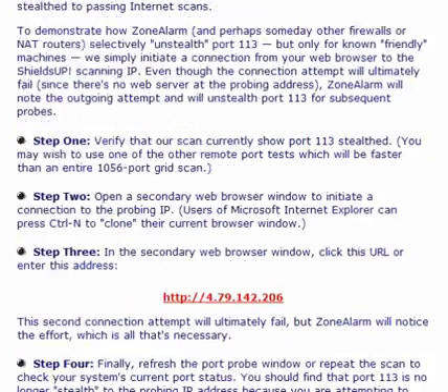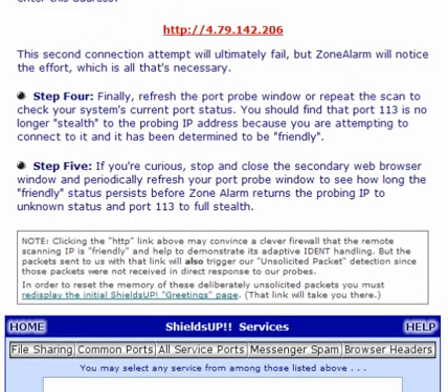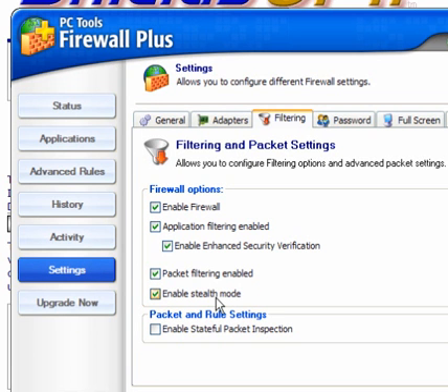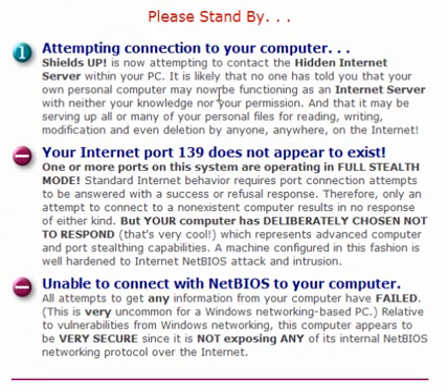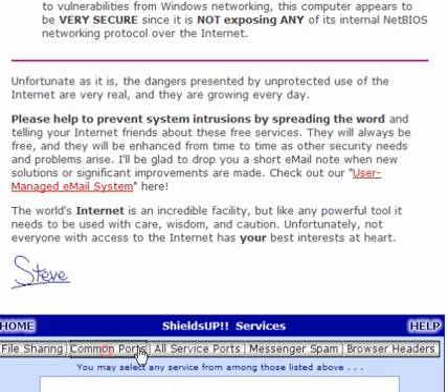There is a little bit of information about Zone Alarm there, and it shows that port 113 may show as blue. Now on the second machine with PC Tools Firewall Plus, I've enabled the stealth mode and again we go through the file sharing. Again this shows that port 139 does not appear to exist — it's fully stealthed and the probes are unable to connect to the NetBIOS.